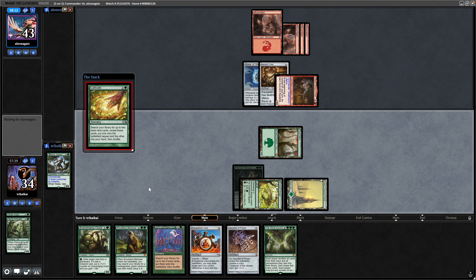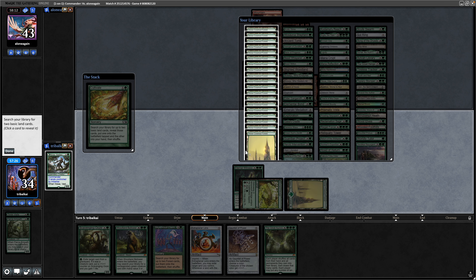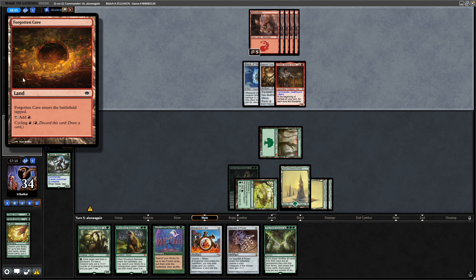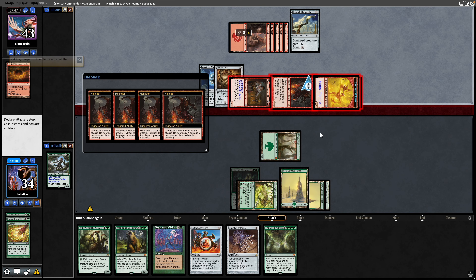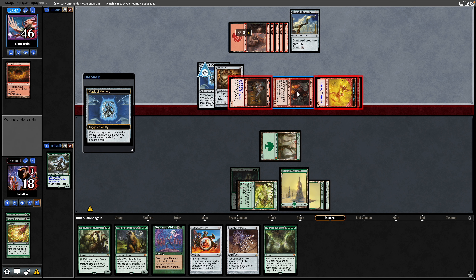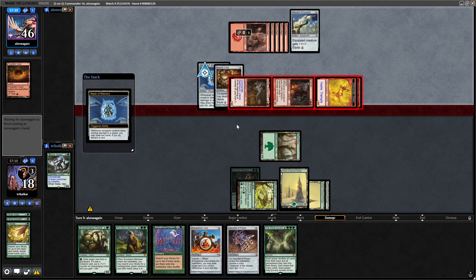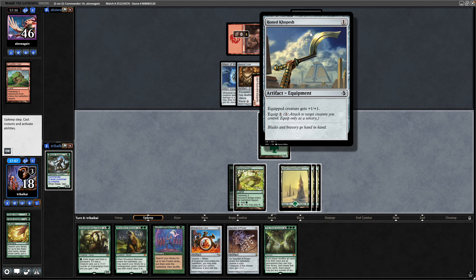We're going to have to take another big hit from Valdruck unfortunately, but we are in the multiplayer room so we start at 40 life as opposed to 30. At the end of our turn they cycle a Forgotten Cave. Hell Rider into play — and they do make the tokens before combat so the tokens do trigger the Hell Rider. We get pinged for 4, then eat 3, 6, 12 damage. They've played out a Honed Kopesh as well.